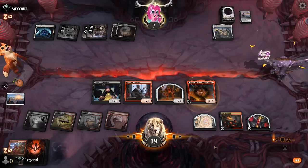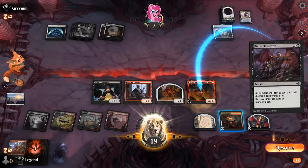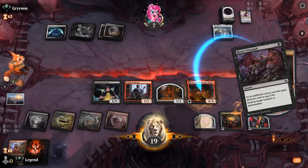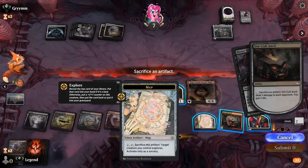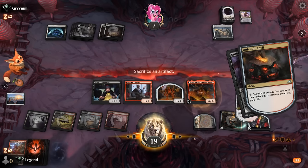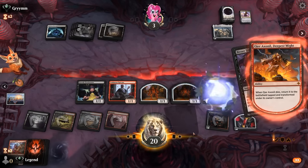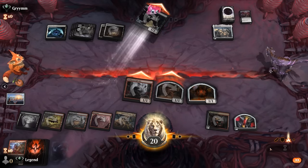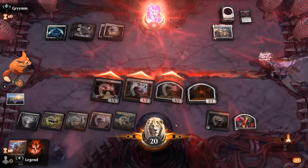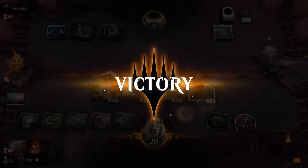Which is now — discarding Kaya, so that's good value. I'll sac probably a Map Token now. That transforms, and we still attack for three for the win. Sweet. So a nice grindy game against Black-White, getting to see the synergy with our God. On to the next one.